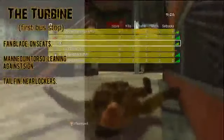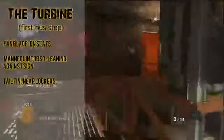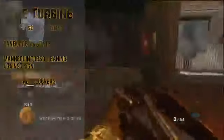First off we have the turbine, and it's made out of a fan blade which is on some seats as seen here, a mannequin torso which is leaning up against the sign, and a tail fin which is near the lockers. Obviously you guys don't have the game yet so locations aren't as important, but I'll most likely make a video on all this stuff once you guys do have the game.